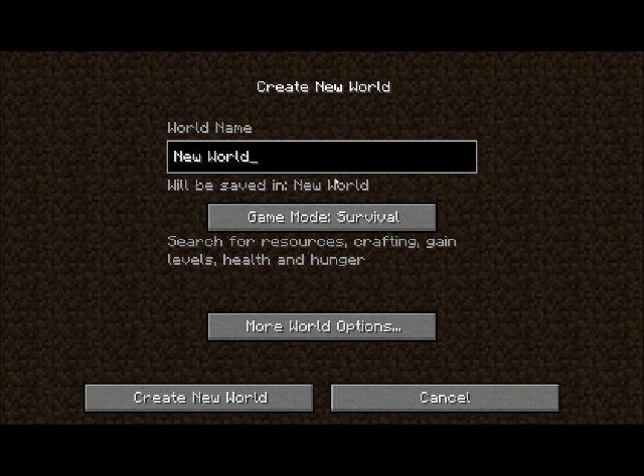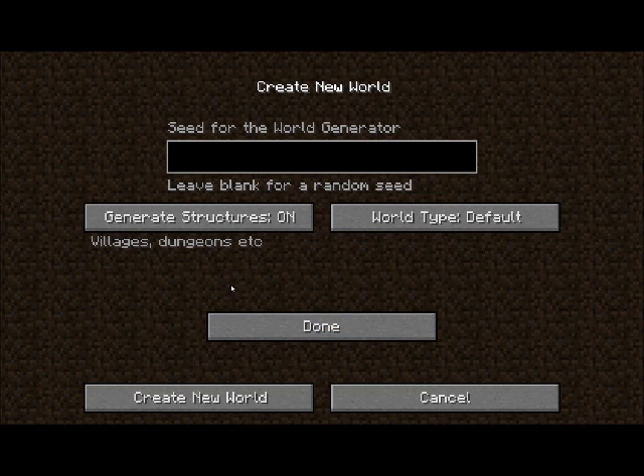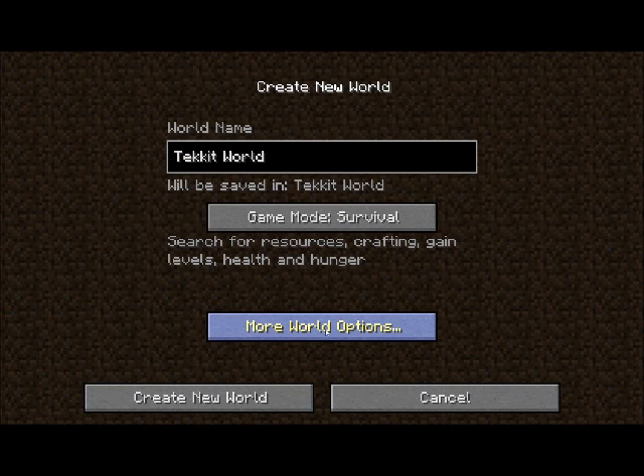I'm going to create a world now. The reason I'm doing this is I've been getting some inbox messages about Minecraft and people have been asking me to do some Minecraft content. So I thought, I'll do Minecraft but make it more interesting — I'll do Technic Minecraft. So we'll name the world 'Techit World,' set it to survival mode, default settings, and just get whatever seed we get. Let's create a new world.